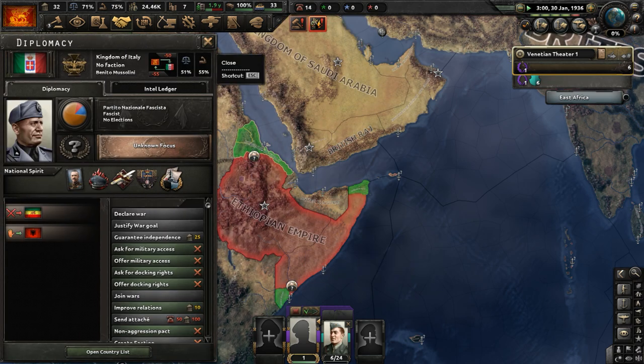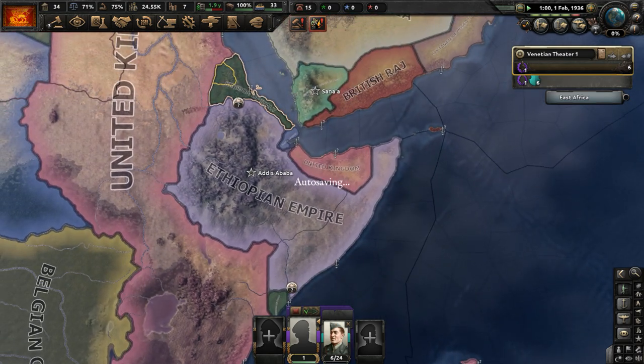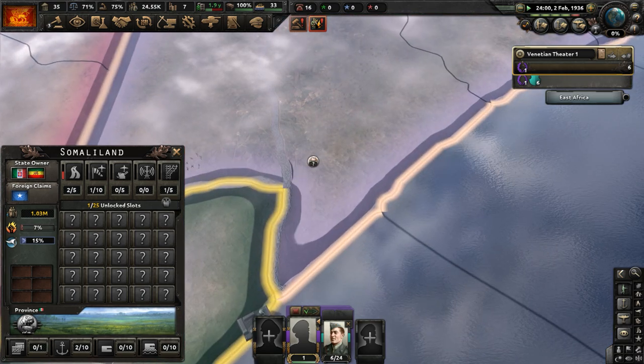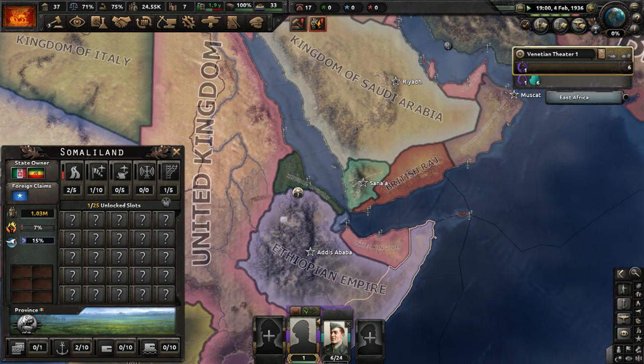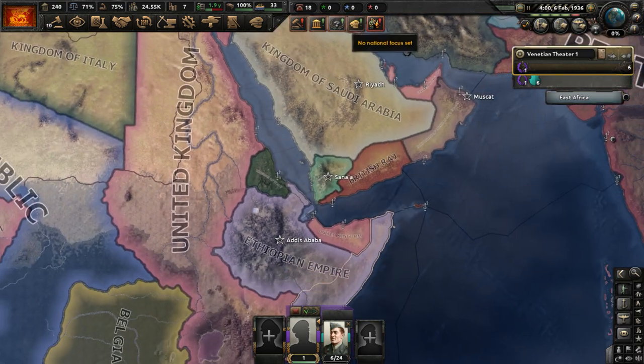The Italians are weaker due to the fact they gave us some of their divisions. And it looks like Mussolini is going to be pushed out of Africa — they're losing ground to the Ethiopian Empire. They lost Somaliland and Eritrea, with one holdout unit still alive in the port in Somaliland. They'll probably lose Eritrea very soon unless something changes.